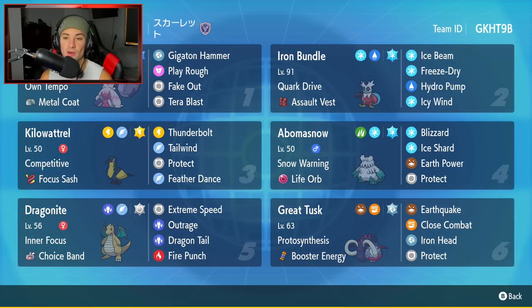Fourth Pokemon on today's team is going to be Iron Bundle's best friend - Abomasnow. It can set the snow for weather control, has the Life Orb as item to do some big damage, and it's rocking Blizzard, Ice Shard, Earth Power, and Protect for its four moves.